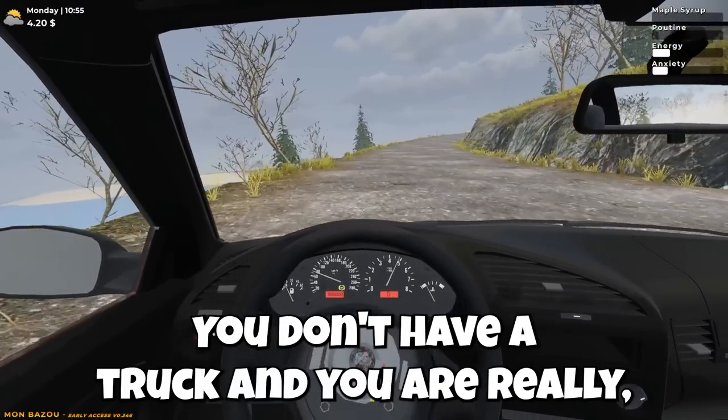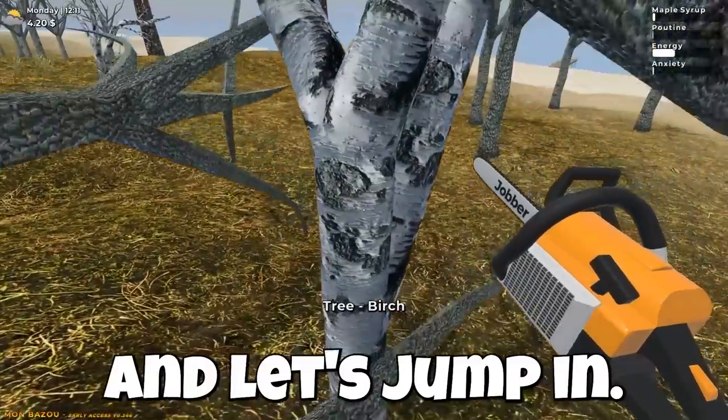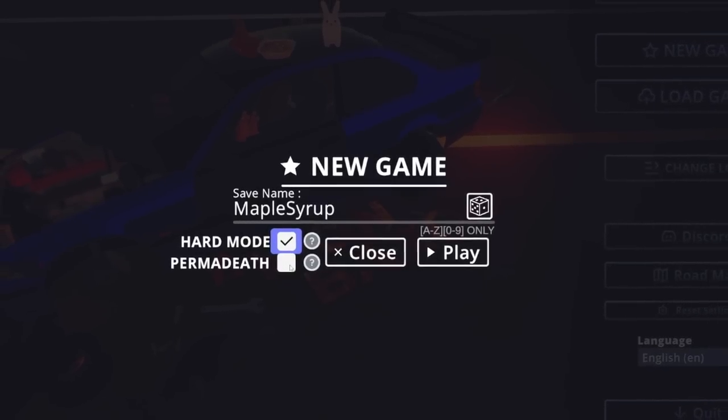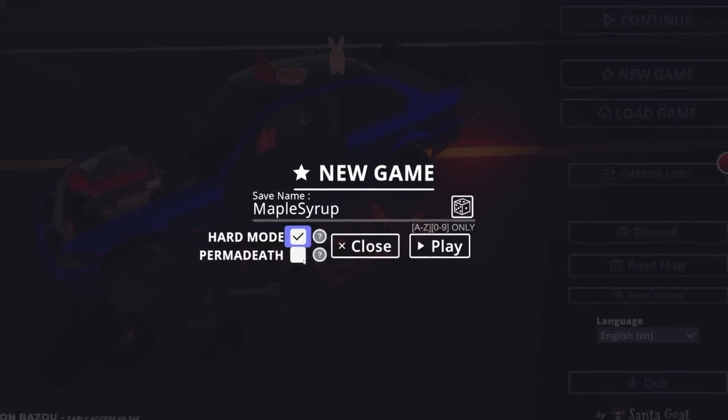The car is in worse shape, you don't have a truck, and you are really really broke. So if you guys want to see more of this, hit the thumbs up button and let's jump in. There is hard mode now. They do have a permadeath option for this - I don't know if I'm gonna click that yet because I feel like with my driving, there's a good chance that we're going to die.